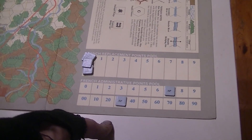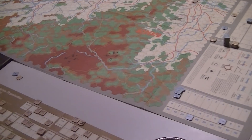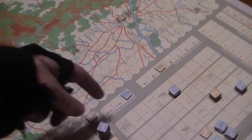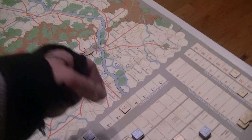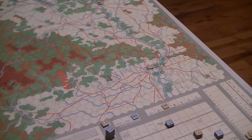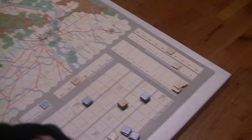Over here we've got some tracks. Here's where you keep your admin points. This is where replacement points are going to be — you can fill up your units using those if they're in dispatch distance. We've got a little track to keep track of the weather for the turn. This is the victory conditions for the game: the Vienna morale track. If you can boot the morale off one side or the other of the track, the game's over and it's a major victory.